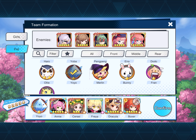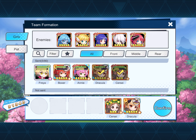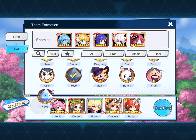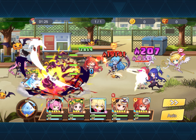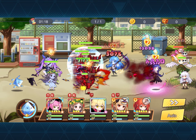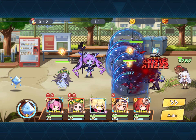Nobunaga has come up like once, I think, and it was a recharge event. So hopefully soon she'll come up to a buy-with-diamonds event and I'll have enough diamonds at that time. I've got to start saving again.